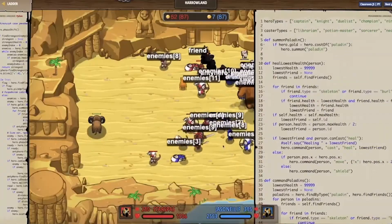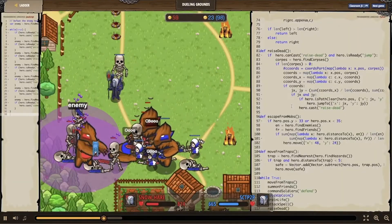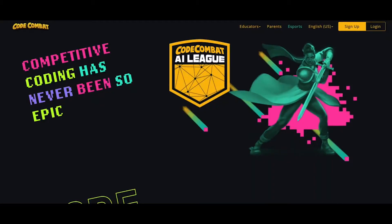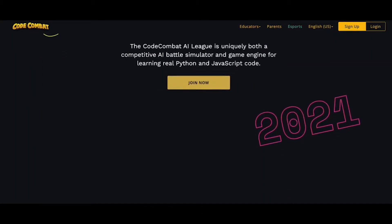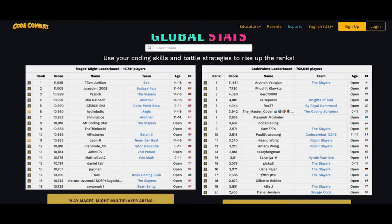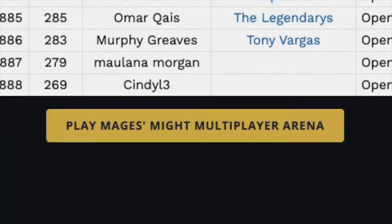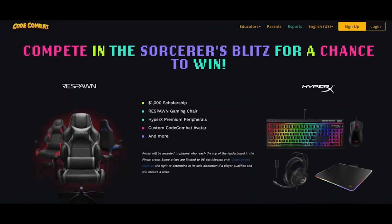This community-based experience offers a new environment for players to practice coding and reinforce what they've learned. Each season, two new arenas will launch. Our regular season arenas tend to be simpler and easier to play. The finals arena will launch in the last month of each season, require a deeper knowledge of the coding concepts, and qualify the winners for great prizes.